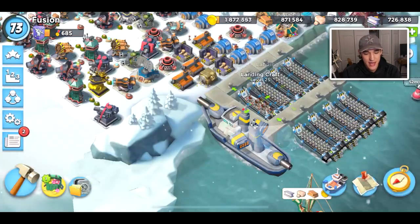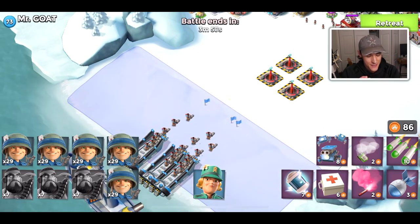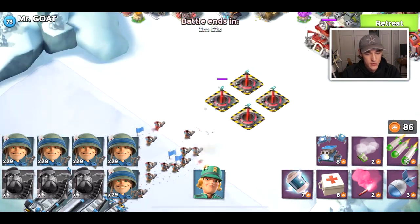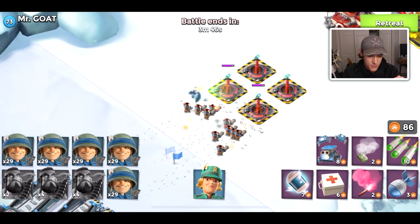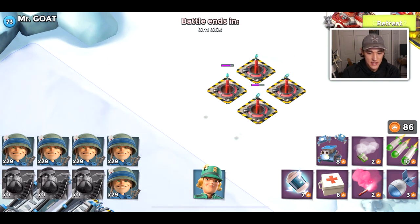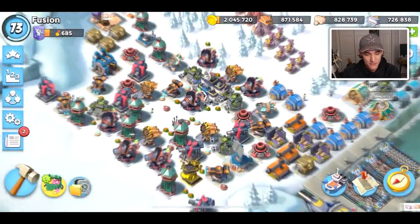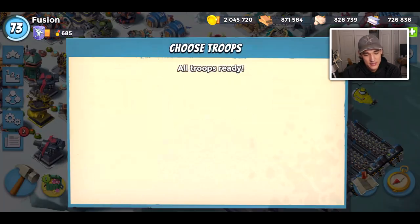Now we'll load up the next troop, which is heavies. I'm not expecting heavies to do well at all — their damage is pretty much non-existent. On top of the doom cannons, we also have Jimmy's damage boost statue. Obviously the heavies are not going to do anything. I'm curious even if I trained up all heavies if they would do anything. I'm pretty sure heavies, cryoneers, and medics are all placing dead last.